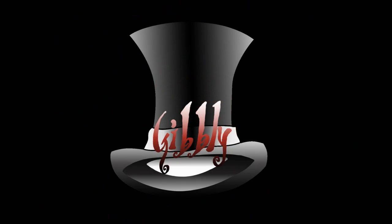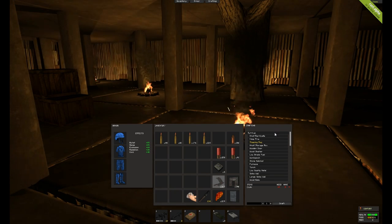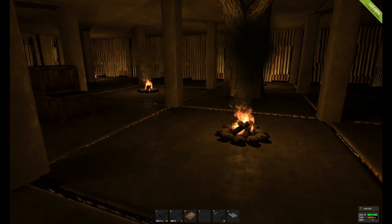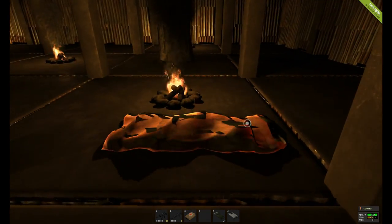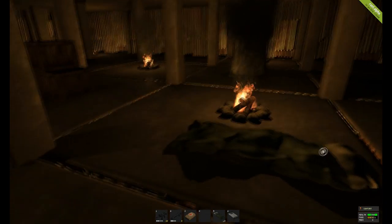Hey everybody, so today we're going to talk a little bit about the new update that involved sleeping bags and the new item bed. The way the sleeping bag used to work was you'd lay it down — you use 15 cloth to make it, or find it — and it acts as a spawn point. When you die, you can respawn there at a camp or your selected location.